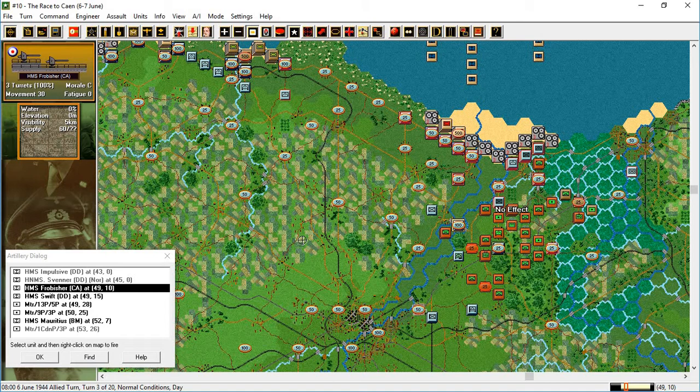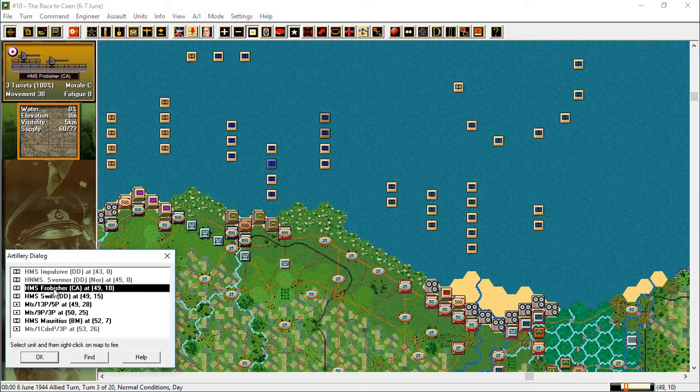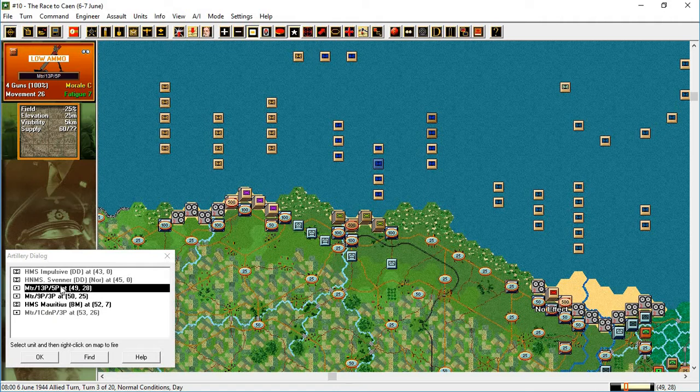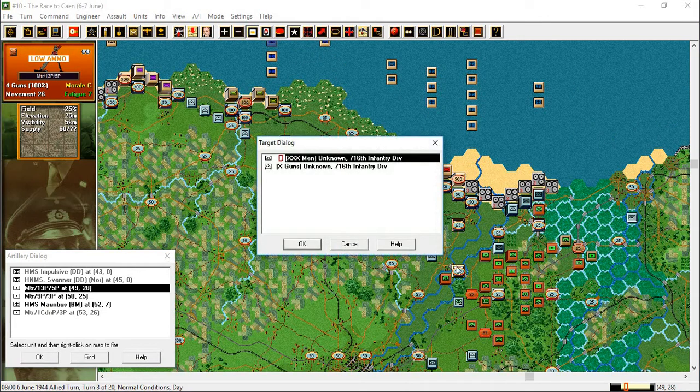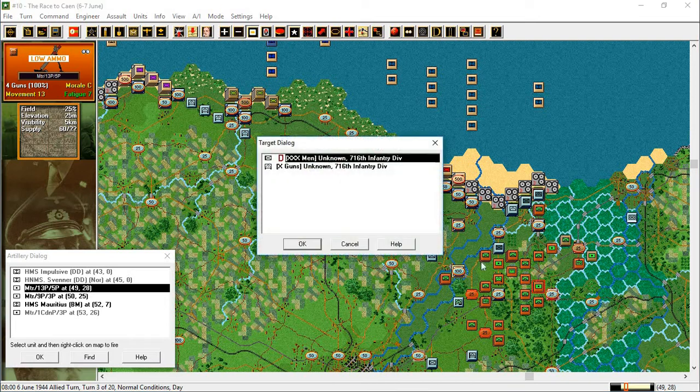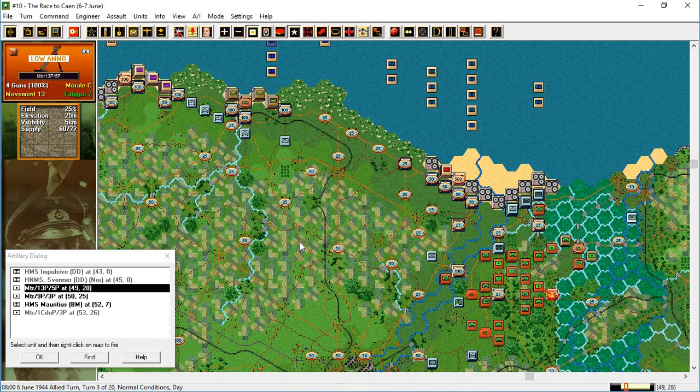HMS Frobisher, Canadian — there it is. HMS Swift. Mortar — there it is, fire. Disrupted from before. Low ammo, low ammo already.